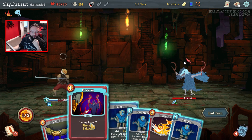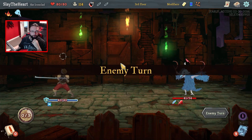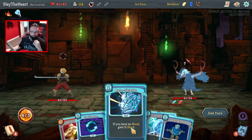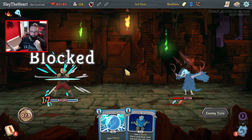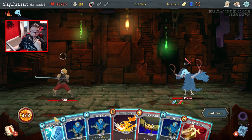I need Body Slam to be free. Well, you're going to lose two Strength this turn because I messed up. I need Body Slam to be free, it's ruining my mojo. There we go — yes! Bam! There's Body Slam again.